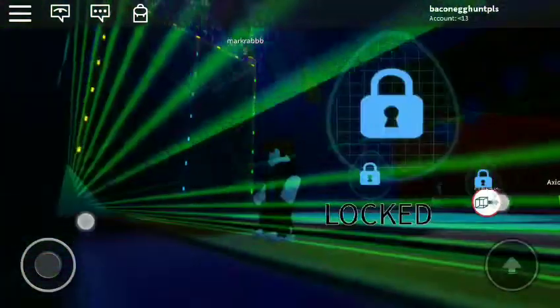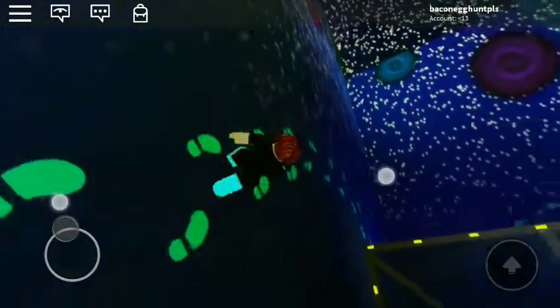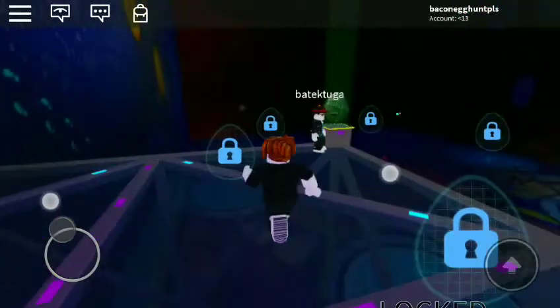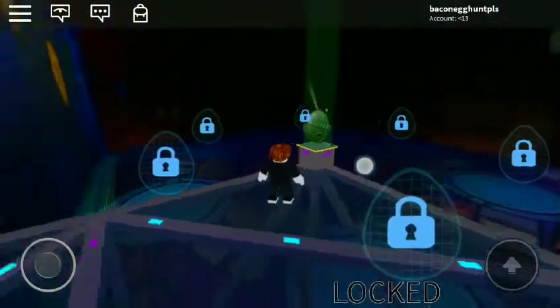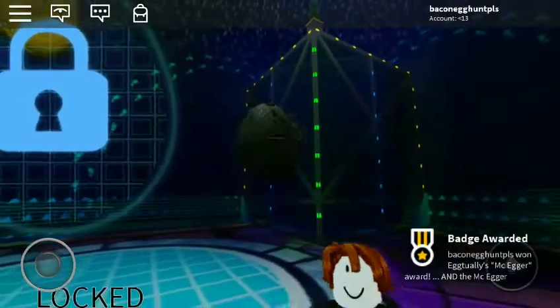So you just need to go here, then you want to go there, then you want to go close to this egg which is the McEgger, and just like that.